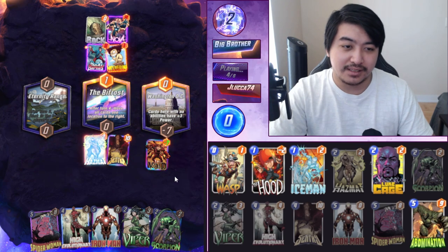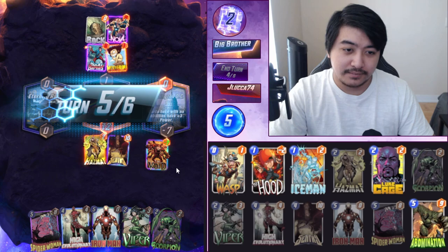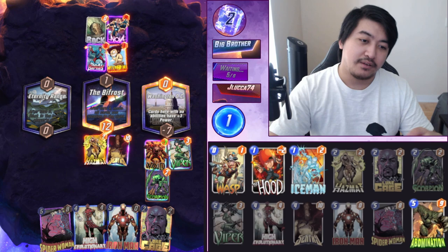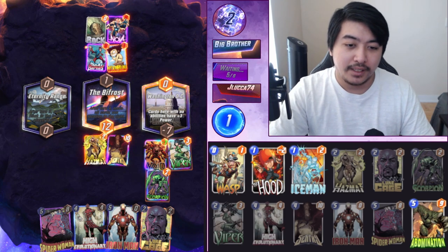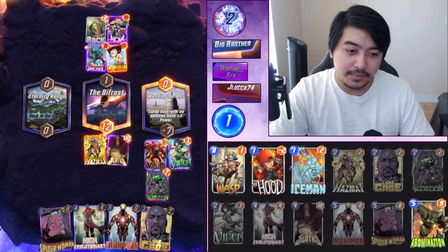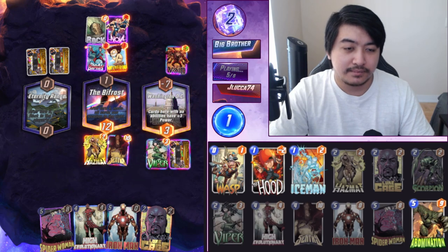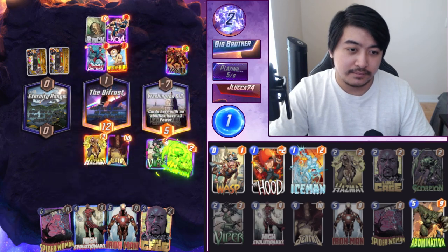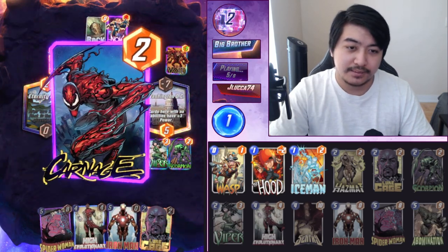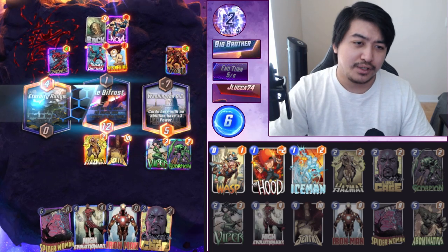Oh, it's minus seven - no ability. Alright, it's fine. We'll play this and then get the Viper into the Scorpion last turn. I don't think we need to play Luke Cage - I might just play Iron Man.